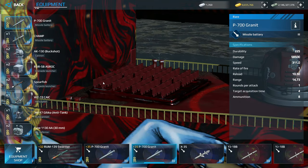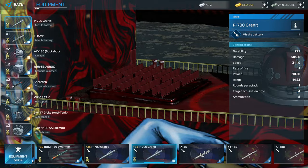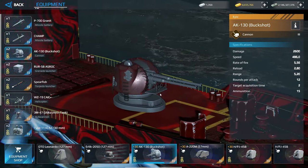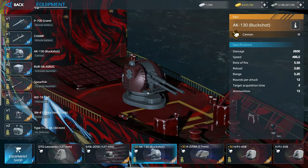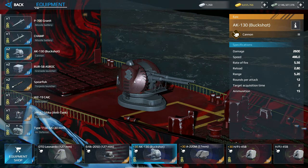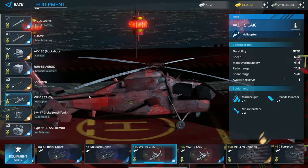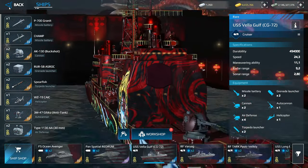Assuming you're a free-to-play user and you don't have good missiles, we're going to use the Granite missile and the Champ cannon. This is the best cannon you could use right now — even better than Monarch — because the reload time is way lower. We're also going to use this grenade launcher, the Spearfish torpedo — which is one of the best free torpedoes in the game — and the Gipka anti-tank autocannon. Equip all of that.